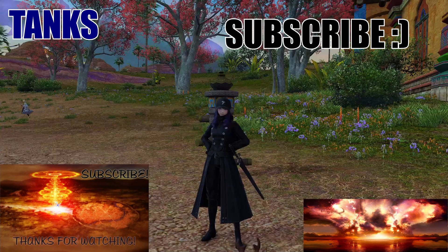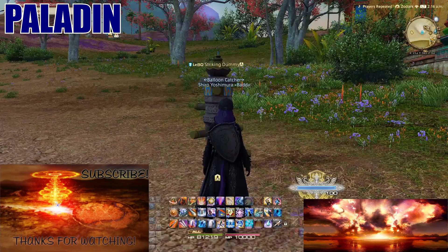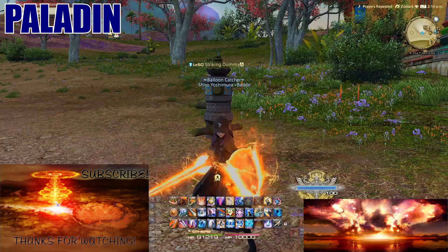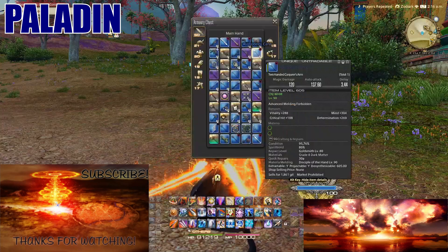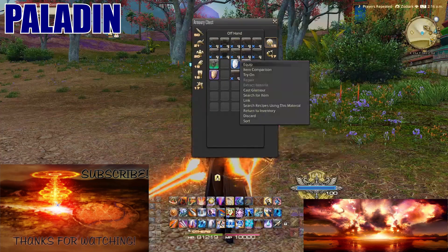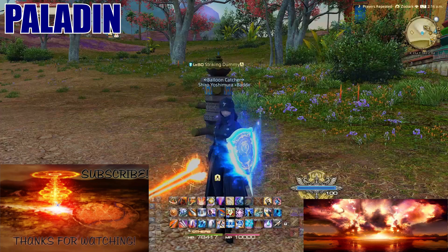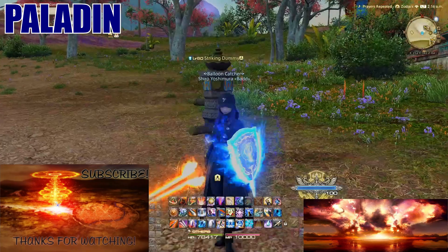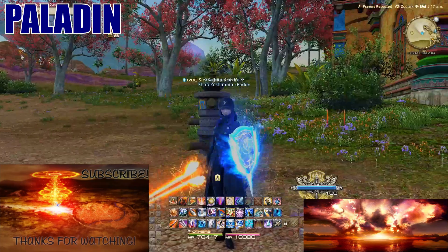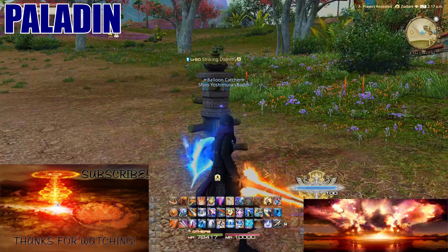Let's start with the first tank: the Paladin. The Paladin has been changed recently — back then the combos were a bit different. The basics: you have two weapons. You start off as a Gladiator and become a Paladin once you equip your job stone. You can equip different weapons for each hand, which is nice if you want to flex different ultimate fight weapons.